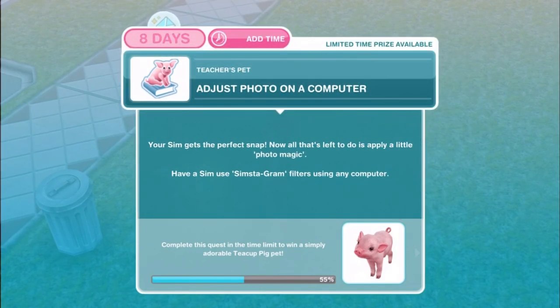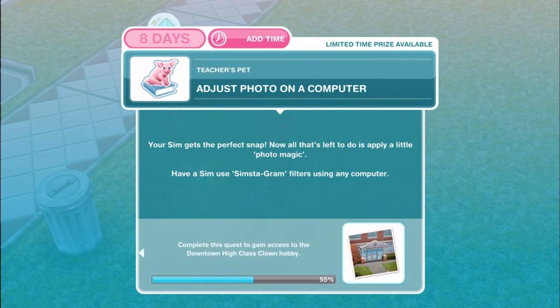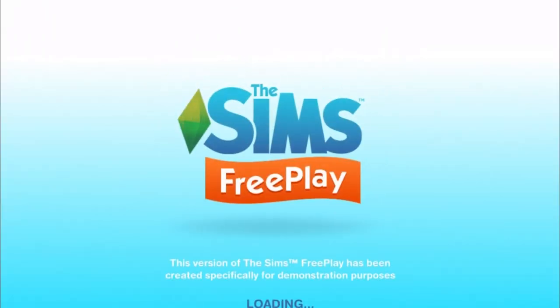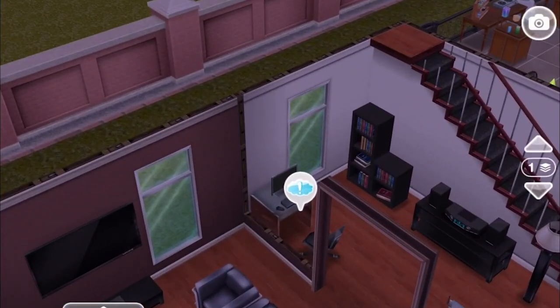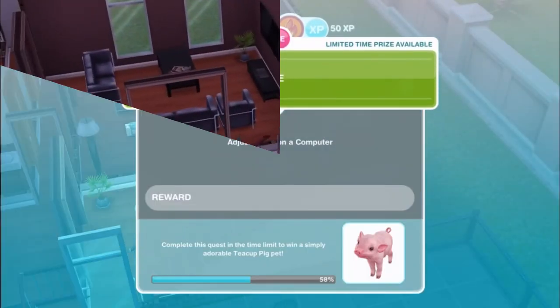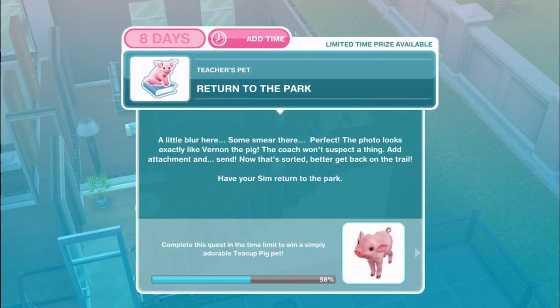Adjust photo on a computer. Your Sim gets the perfect snap — now apply a little photo magic. Have a Sim use Simstagram filters on any computer. Back at the two-star computer, apply filters for 3 hours and 50 minutes. A little blur here, some smear there — perfect. The photo looks exactly like Vernon the pig. The coach suspects nothing. Add attachment and send.